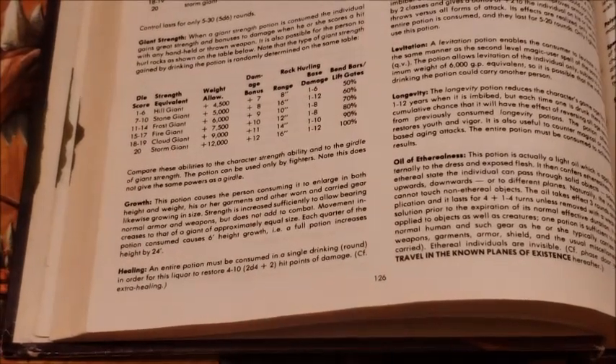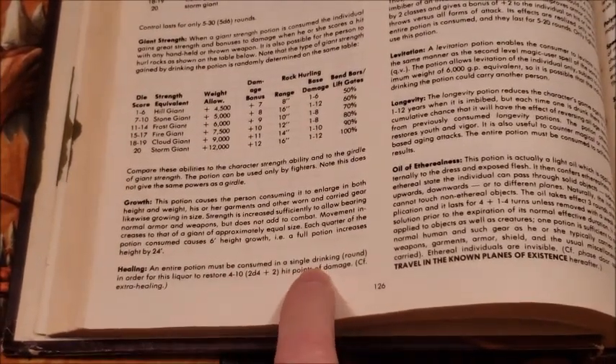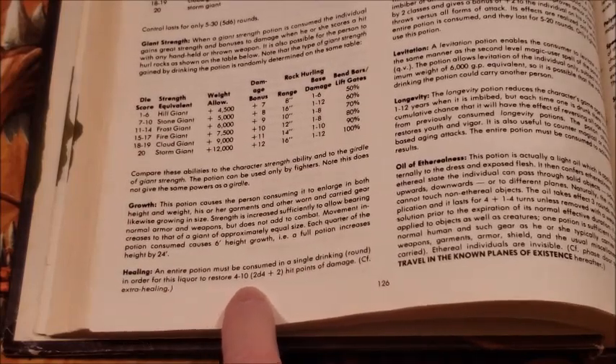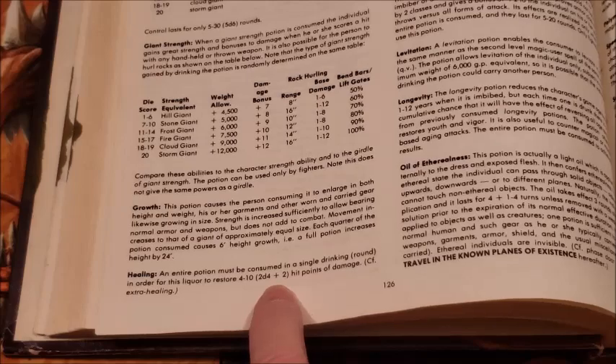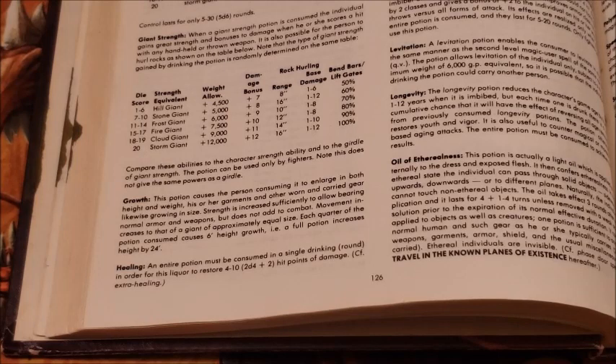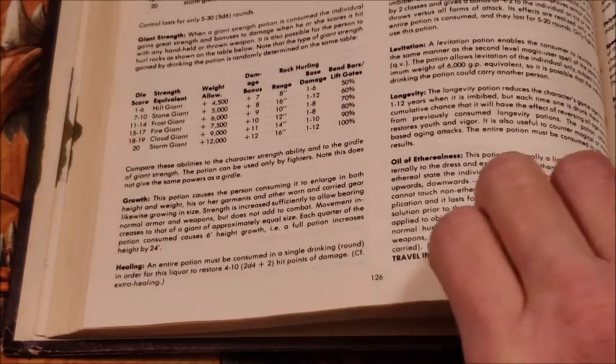Potions of Healing. An entire potion must be consumed in a single drinking in a round in order for this liquor to restore four to ten points — two d4 plus two hit points of damage. You drink this thing down, it takes you a round, you get two d4 plus two hit points, so four to ten. That's pretty sweet.